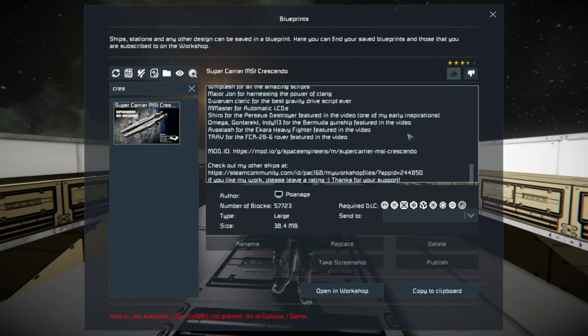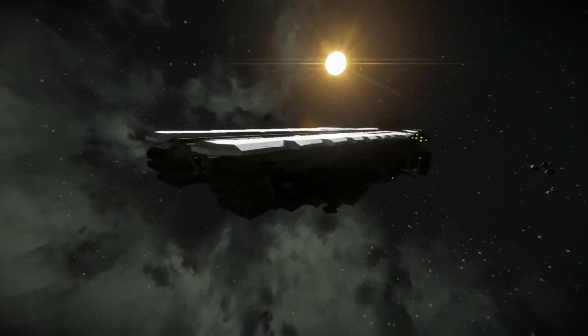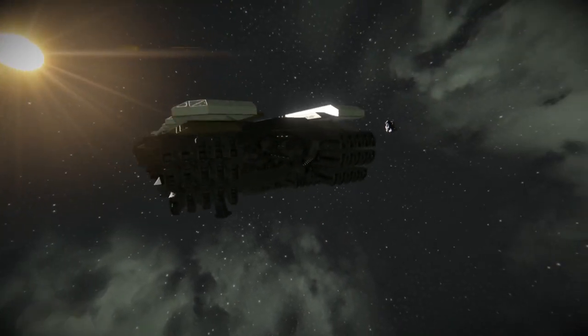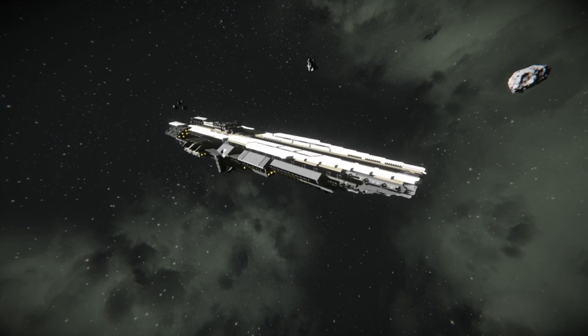The creator is Pawnage — I believe that's how you say that — and it uses pretty much every DLC. This is going to be a down and dirty review because this thing is so massively huge I can't even get it inside my screen. Here you've got the Crescendo, all forward rail guns up front. The look of this thing proves the point that you don't need to detail every single square inch of your ship. You can get by with just some sleek, larger areas — it's good to scale your details.